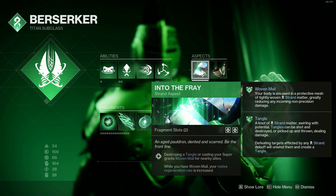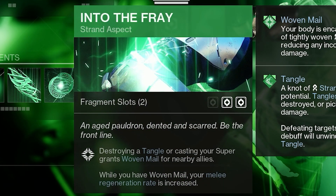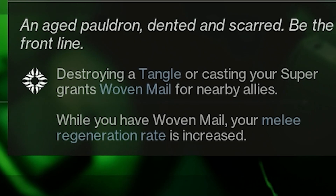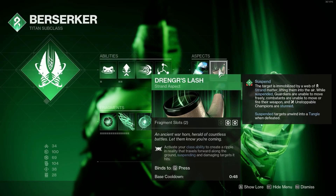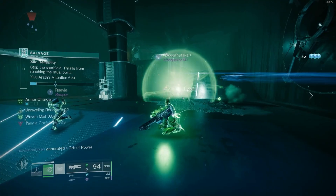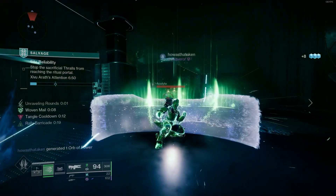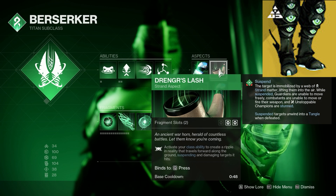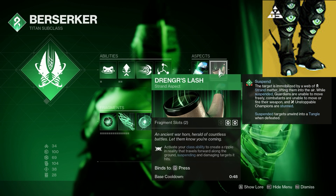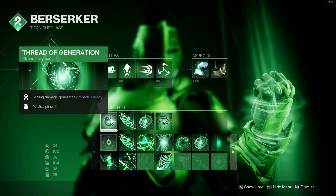Moving on to the aspects, we have Into the Fray: destroying a Tangle or casting your super grants woven mail for nearby allies. While you have woven mail, your melee regeneration rate is increased. Our second aspect is Drengr's Lash: activate your class ability to create a ripple in reality that travels forward along the ground, suspending and damaging targets it hits. As previously mentioned, Abeyant Leap actually enhances this aspect, which adds two extra waves — one on the left and one on the right.